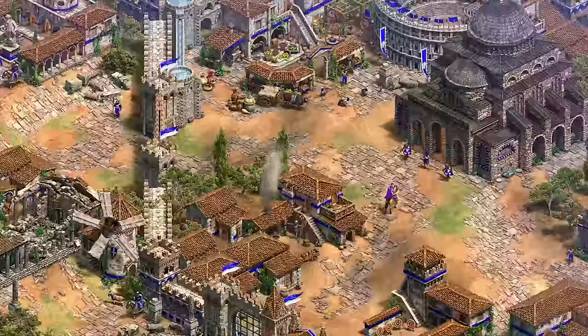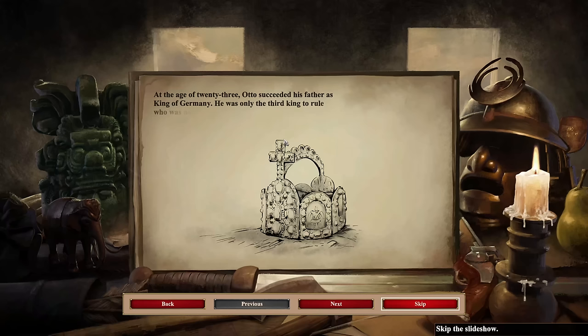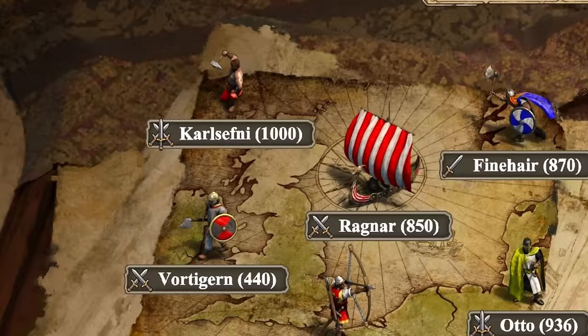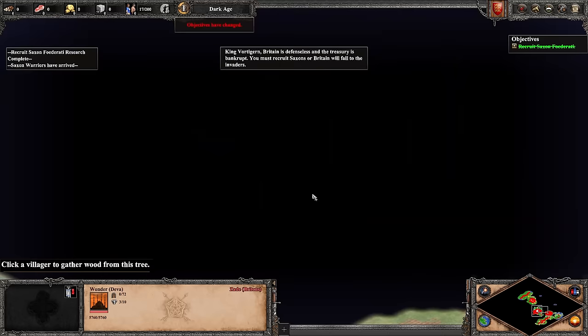Let's talk about the quality of the scenarios first. They're really, really good. Presentation-wise, it's nothing you haven't seen from an Age of Empires 2 campaign before — simple animated briefs with some voice acting that help to set the scene. Thankfully though, there's a lot of them, because each of the missions are their own standalone thing, featuring a large map, new characters, and unique settings. But where these stand out is not in their presentation, it's the mission design.